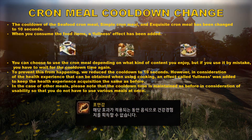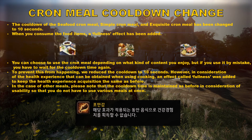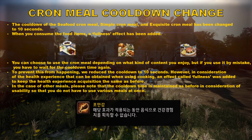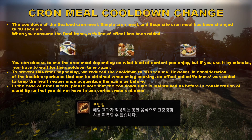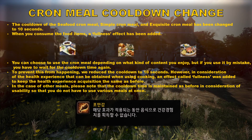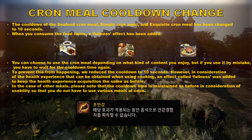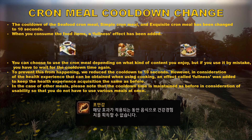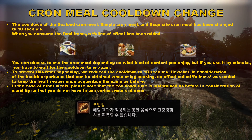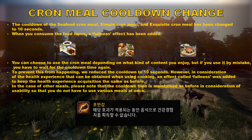For cron meal cooldown changes: the cooldown of Seafood Cron Meal, Simple Cron Meal, and Exquisite Cron Meal has been changed to 10 seconds. When you consume these food items, a fullness effect has been added. You can choose to use cron meal depending on what content you enjoy, but if you use it by mistake you have to wait for the cooldown. To prevent this, the cooldown has been reduced to 10 seconds.